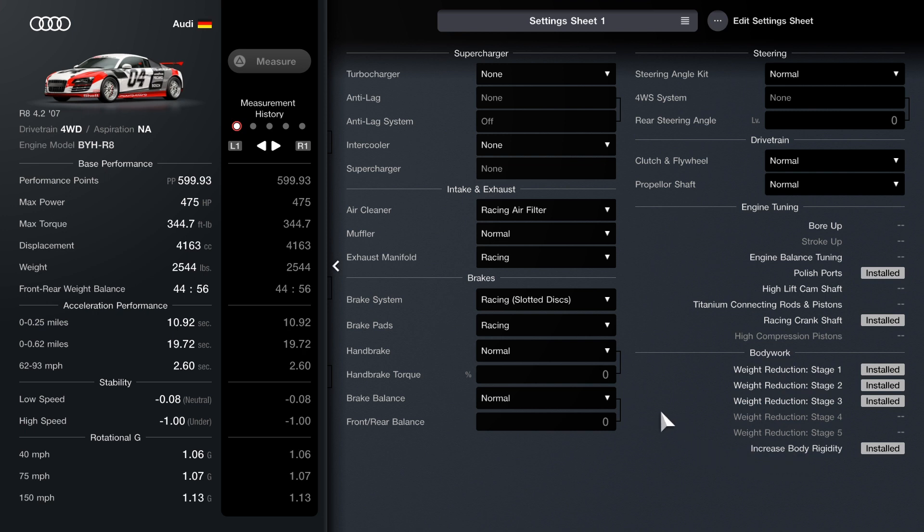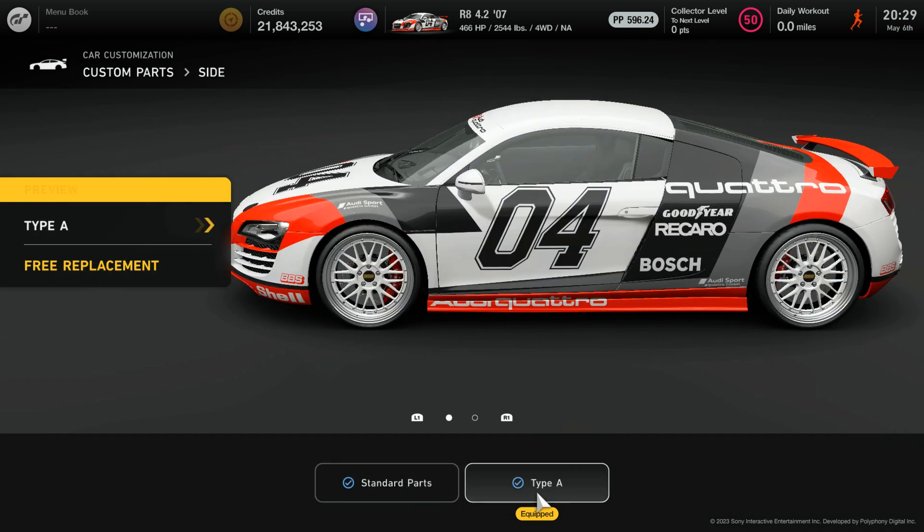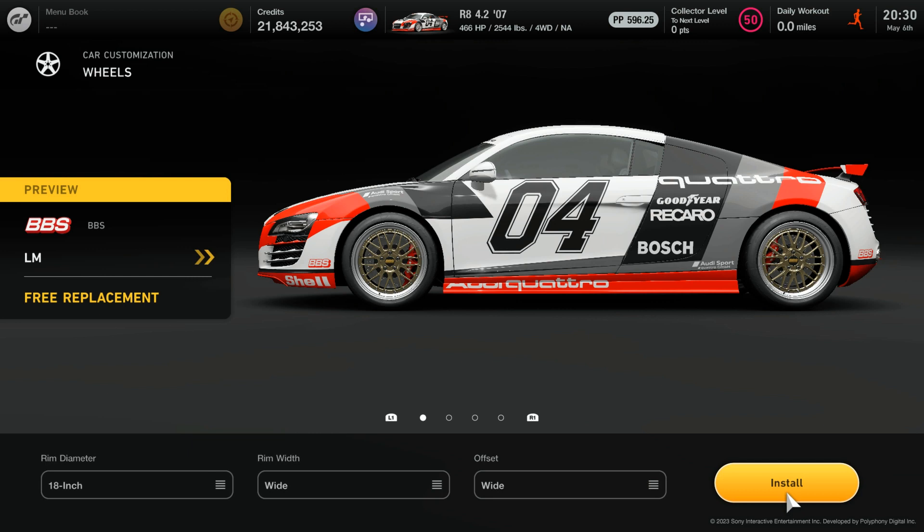I will also be showing you guys pictures of the setup — it's a pretty simple setup, nothing too crazy or very technical. Here are some screenshots of what you need for your custom parts. You do need the rear wing. Optional is side A for the side. For my rim choice, I have the LM BBS, everything set to wide with 18-inch rims.